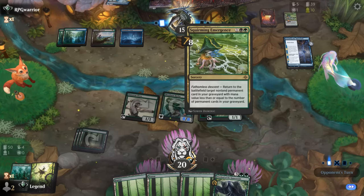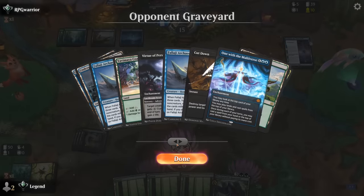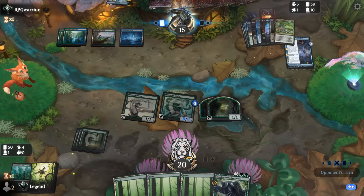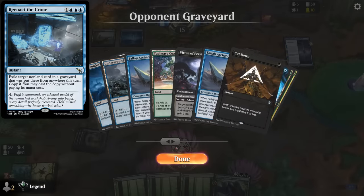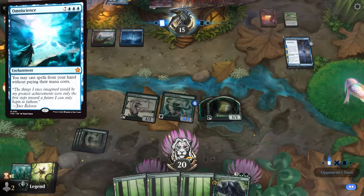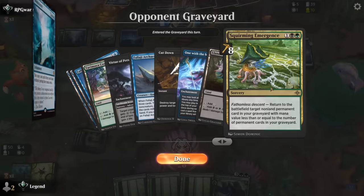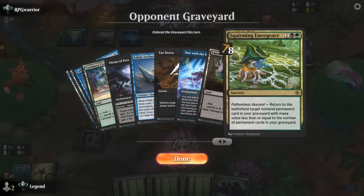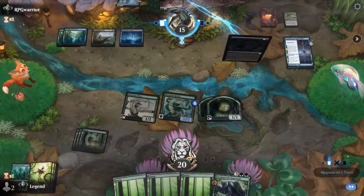Our opponent gets to take out the Hydra, and then next turn potentially the Overlord as well. They found a Squirming Emergence, and with triple blue, if they have Reenact a Crime they can bring back One with the Multiverse and potentially combo off. One with the Multiverse is eight mana so Emergence can get it back right now, whereas Omniscience would require a few more permanents.